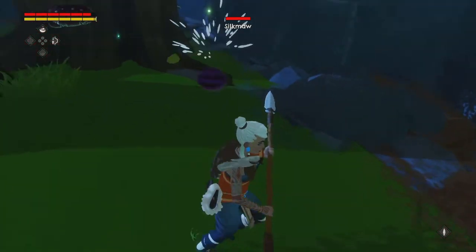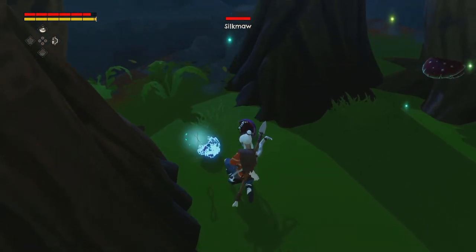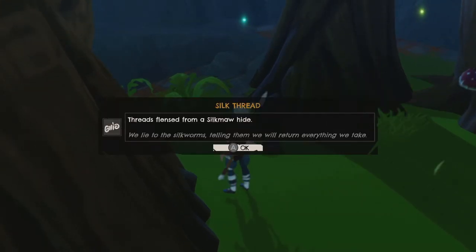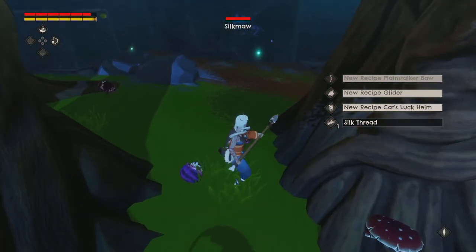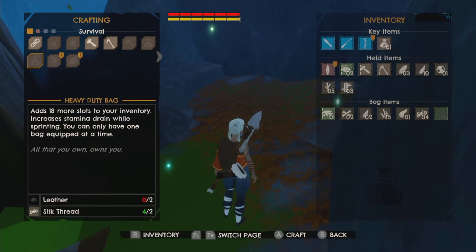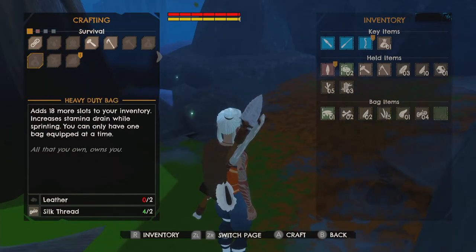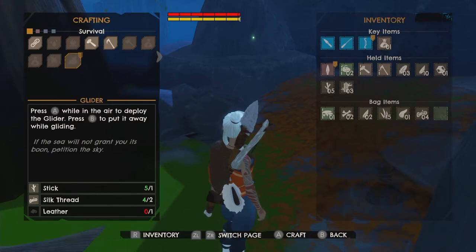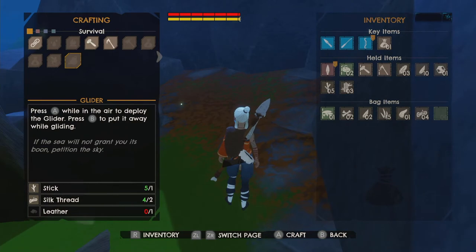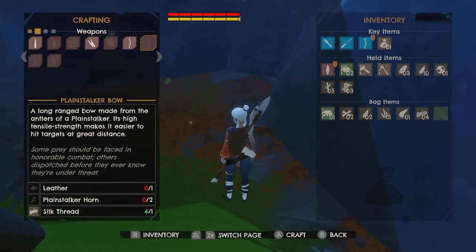We found a bunch of silk mows - three to be specific - that died in one hit each. I love these monsters that die in one hit. We got silk thread. We can now build new items - specifically an 18-slot inventory bag, which is amazing, but I need leather. We can build a helmet that reduces fall damage, but we need plain circle horns. And the glider - like the glider in Breath of the Wild. Also we can build a stick bow and a plain stalker bow, but I already have an unbreakable bow so not that useful.